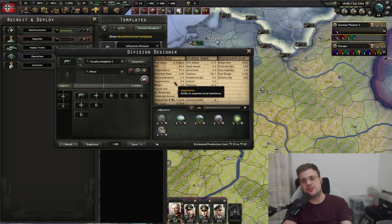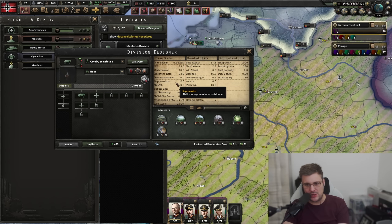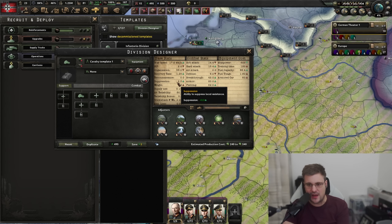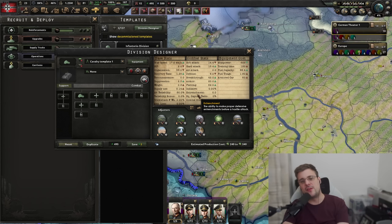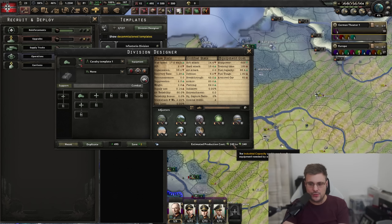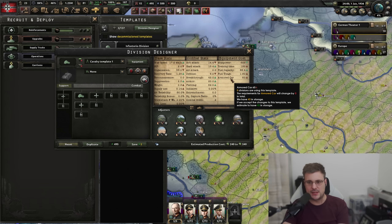When resistance goes up, less of this division is needed to maintain the occupation law. When you go for armoured cars, which have 2.5 suppression, you basically need less of that equipment to maintain the occupation law. Depending on the cost of the armoured car versus a horse, you may use less overall production cost to maintain the occupation law - but with a horse you only need infantry equipment, whereas with an armoured car you also need armoured cars.